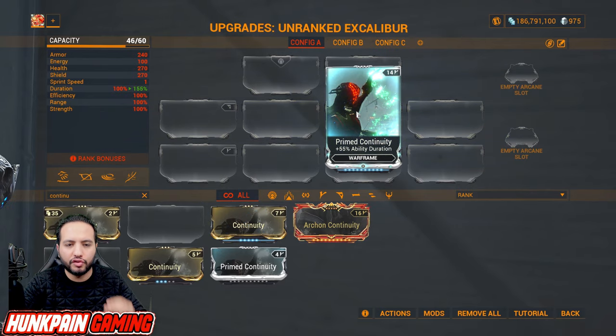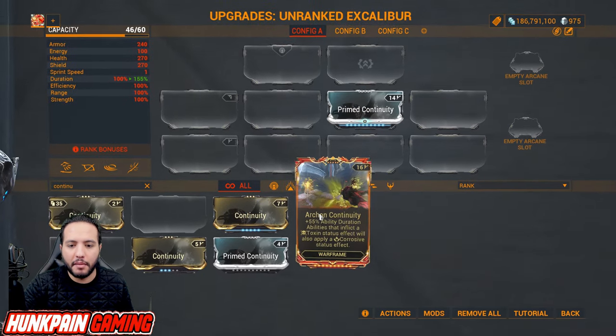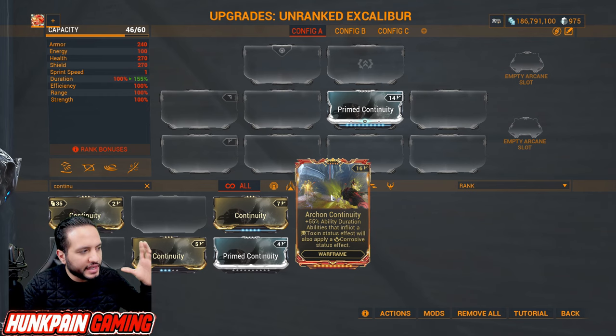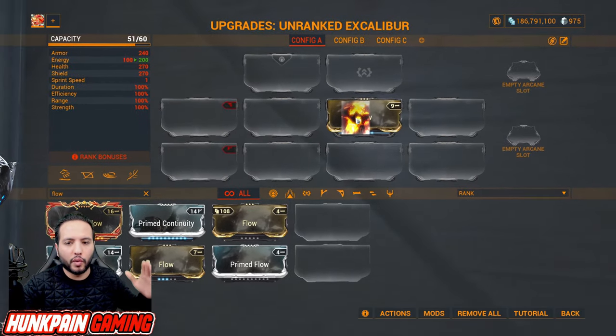Archon Continuity gives 55 percent ability duration, and abilities that inflict toxin status effect will apply corrosive status effect — you can create crazy builds with this one. When we speak about Continuity we can't ignore Flow. You start with Flow for energy max and then upgrade it to Primed Flow.